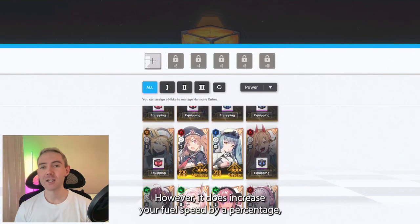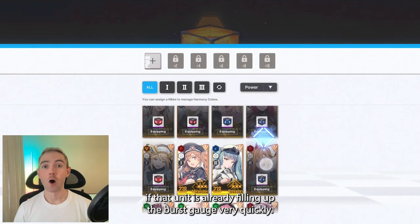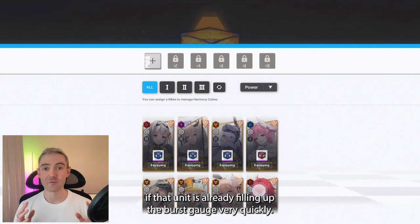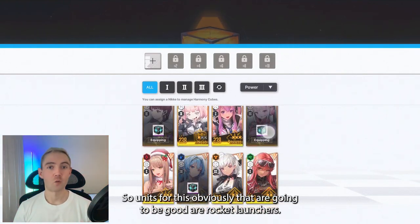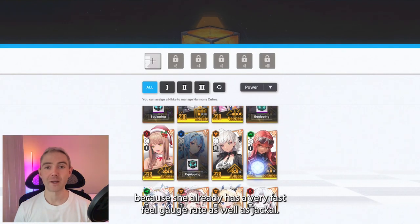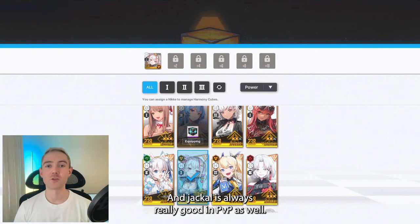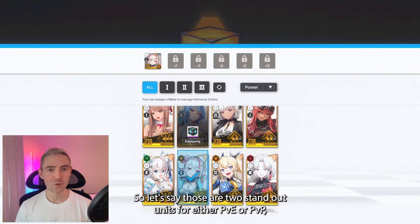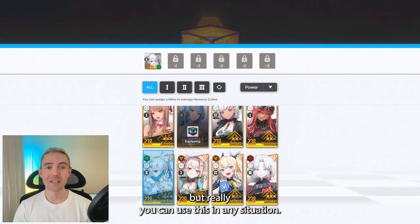It does increase your fill speed by a percentage, which means you're going to get a bigger increase if that unit is already filling up the burst gauge very quickly. So units that are going to be good for this are obviously rocket launchers. One that really comes to mind is Senti — she's going to be really good because she already has a very fast fill gauge rate — as well as Jackal, who is always really good in PvP. Those are two standout units for either PvP or PvE, but really you can use this in any situation.